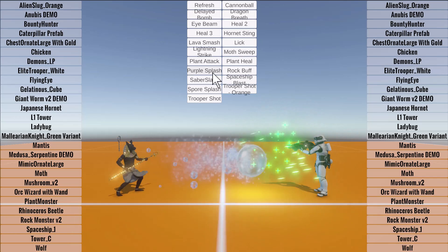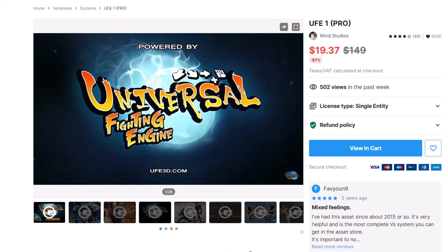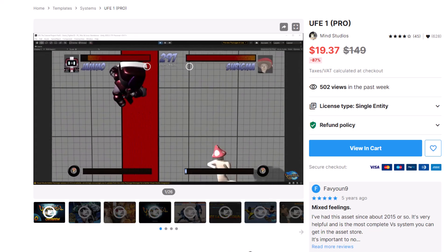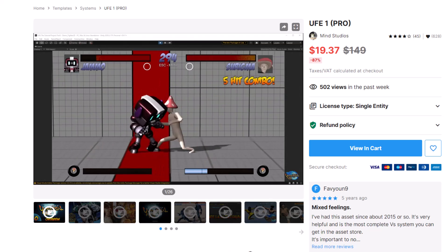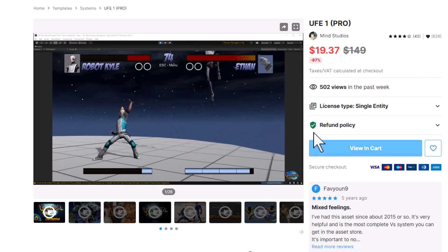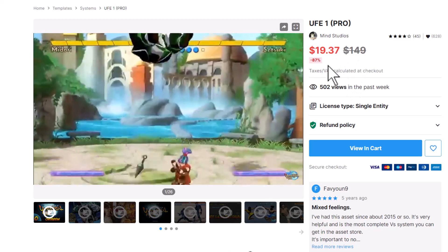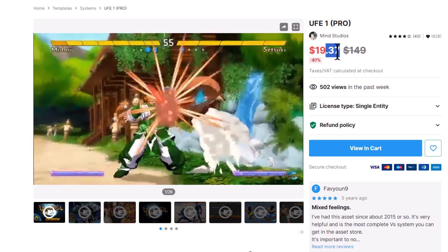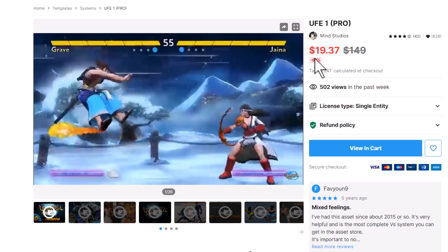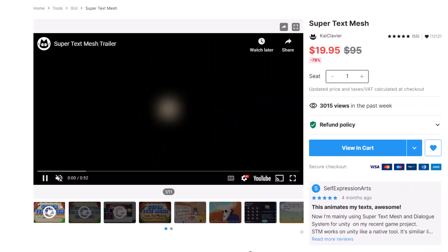Now let's go on to the closest to biggest, really good one, which is UFE1 Pro. There is a UFE2, but if you're looking at building a fighting game and you want to do it cheaply, I've never seen one as cheap as this. If you want to build a fighting game, this is a complete starter pack for doing that. You can kind of see on the screen exactly how it works, and it's marked down 87% to $20 — or $19.37. They must not have a way to just set it to $20; it must take a percentage and get as close as possible. If you're not building a fighting game, though, not that exciting.